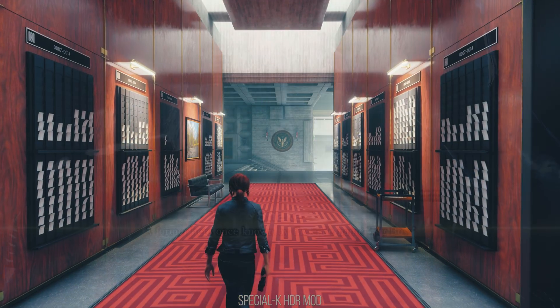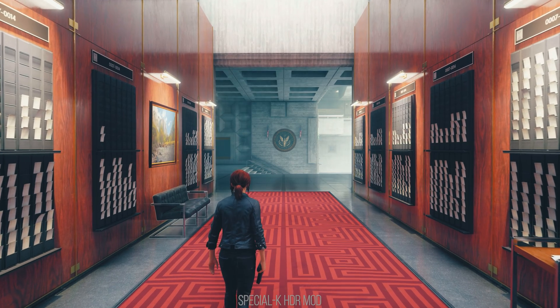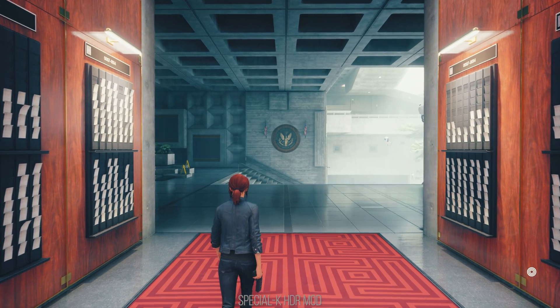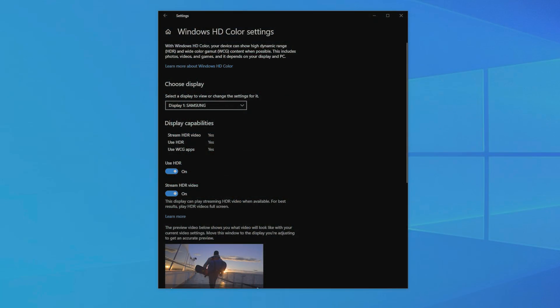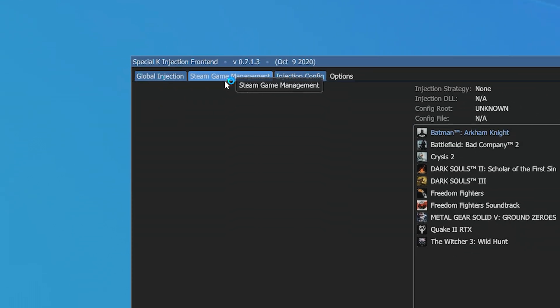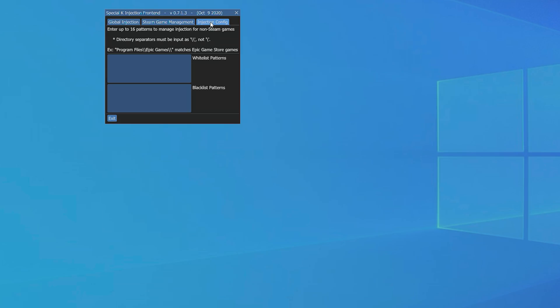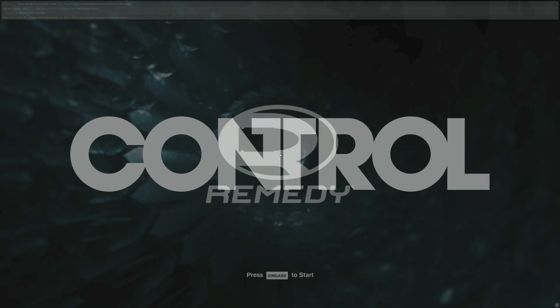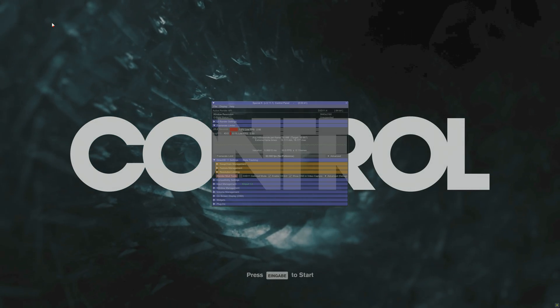I start off with Control from Remedy using its DX11 version, as it is a game with a striking visual style. DX11 of course means no ray tracing as that requires DX12. To set up HDR here, I turned on HDR in Windows and then started the Special K program before starting the game. I then turned on the global injection process. Since Control is an Epic Game Store version, I had to add the path to the game folder location under the Injection Config tab. This is not needed with Steam games as Special K works automatically with them.